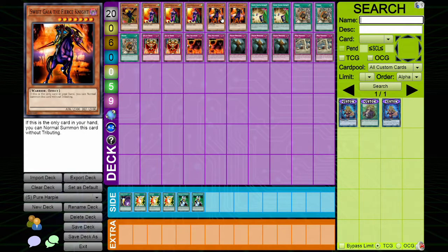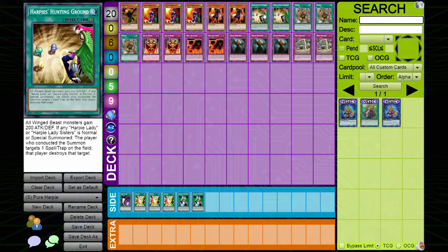We play two Swift Gaia the Fierce Knight — this is the only list I've seen in the current meta playing this card, but it's absolutely bonkers. When you have no cards in your hand you can normal summon it, which is insane. Since we're only playing six monster cards, we're able to normal summon him more often. We also play two Harpy's Hunting Ground — all wind and winged-beast monsters gain 200 attack and defense, and when a Harpy Lady or Harpy Lady Sisters is normal or special summoned, the player who summoned it targets a spell or trap on the field and destroys it.